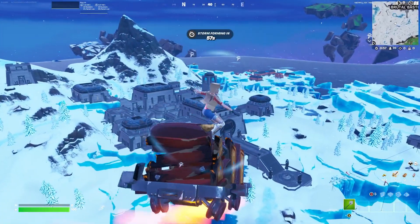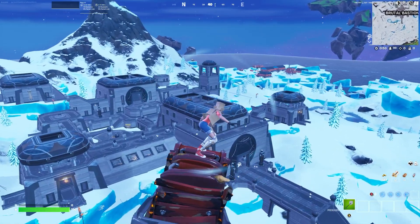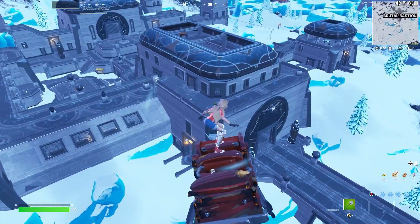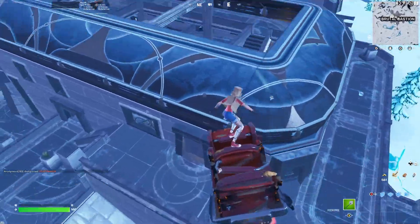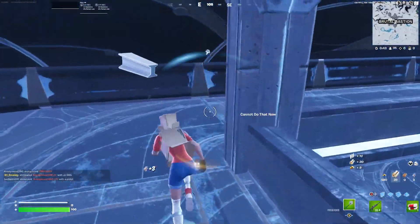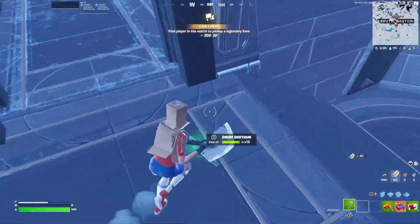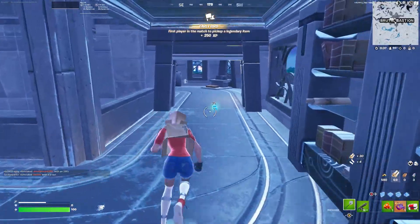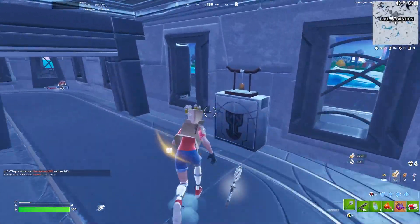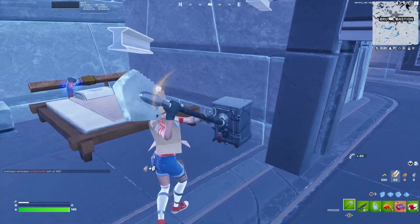I've been landing at one of the new POIs, but it has not been going well, so I'm gonna land at Boxy's Bastion. Let's see if we can get our win here. Basically, what we need off-spawn is a Drum Shotgun, so gotta keep the lookout for one of those. Until then, I'm not allowed to use any guns. Perfect, got one. That was fast. Last game I'm not gonna include in the video because it was just bad — I just died off-spawn because I could not find a Drum Shotgun.